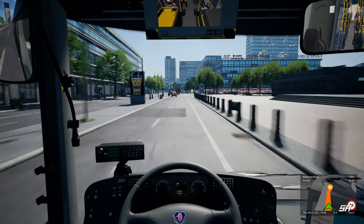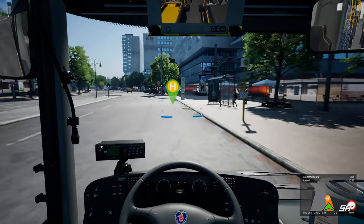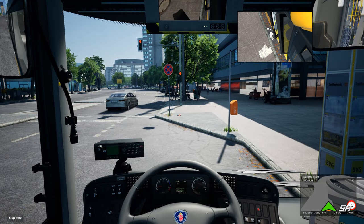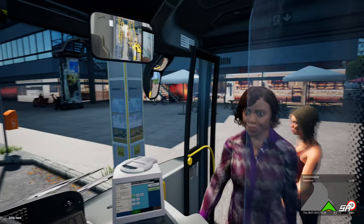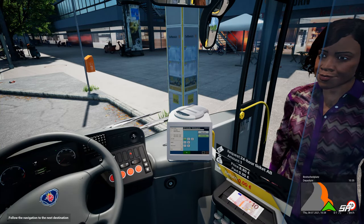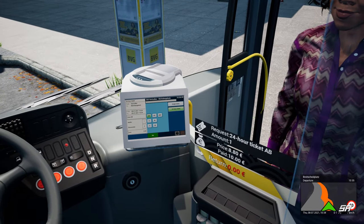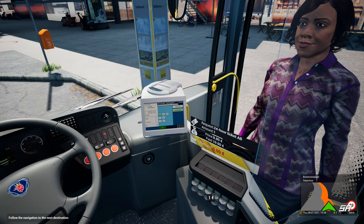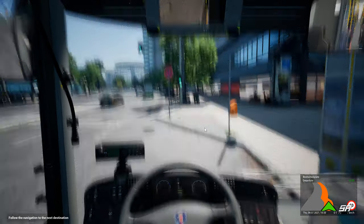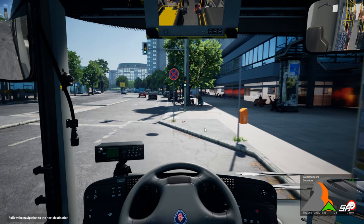We are at our next stop just up here on the right. This is only a shorter route today, probably about 20 minutes of driving. Let's check these people on and see if anyone wants tickets. A few people started to get on. So you want a 24-hour B ticket - you've got a 10-euro note there, so we need some change. We need 1 euro 20, so 1 and then 20. Perfect. That's how we use the ticket machine - we didn't get to use it last time.